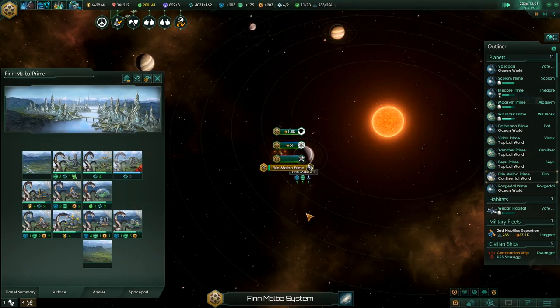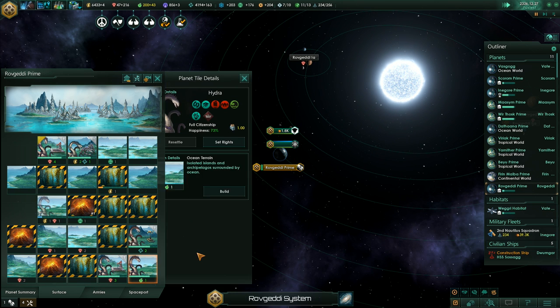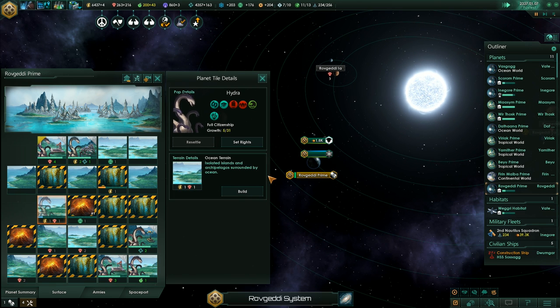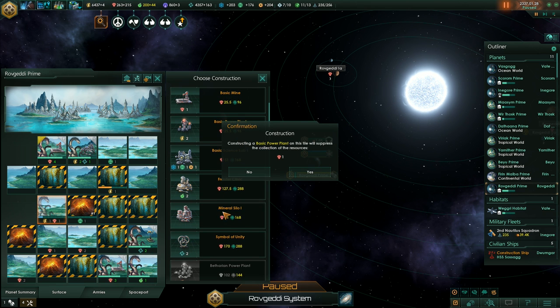What about our newest planet? Let's have a look, how is it doing? We need to remove some of these blockers, and grab another power plant, and maybe a frontier clinic somewhere — but first the power plant.